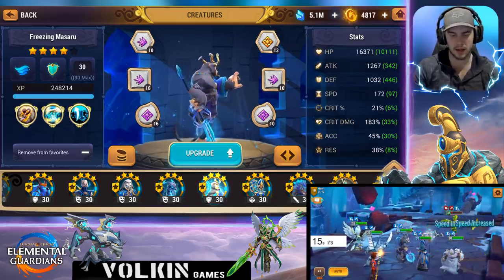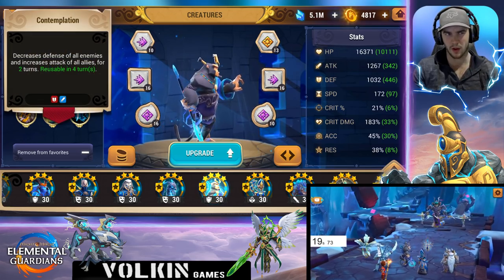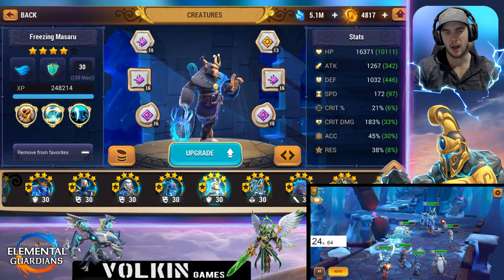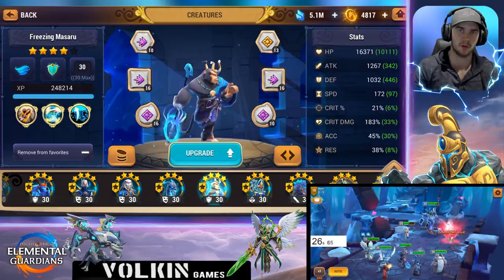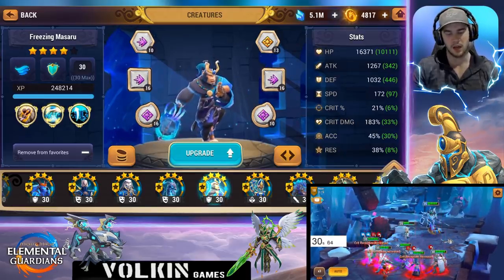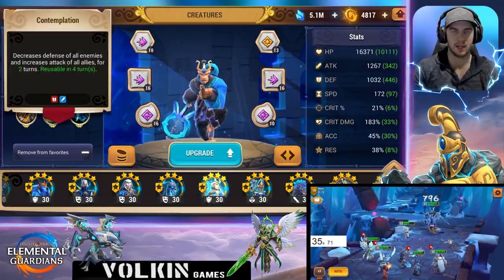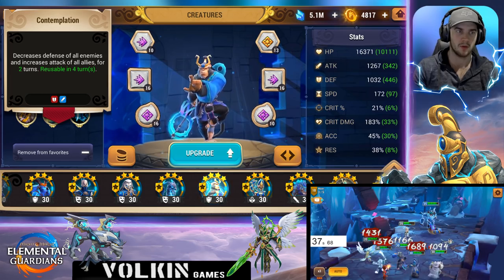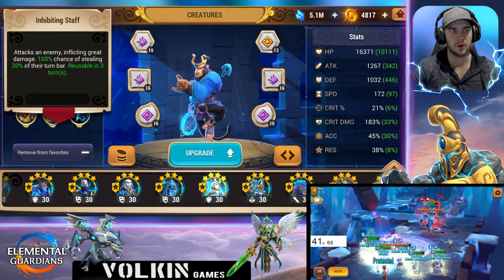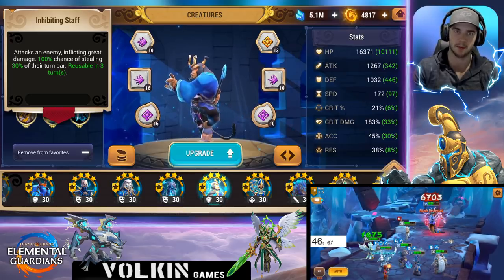So we've got this water monk. He's in there because the idea of this team is to have him for the attack buff and defense break for the big damage, and then have the water holy sister and the wind crusader there for the cooldown reduction so you can use those skills more often. His third skill is an attack buff and defense break AOE — both of them on a four-turn cooldown, which is really nice. His second skill has a 100% chance of stealing 30% of the enemy's attack bar.